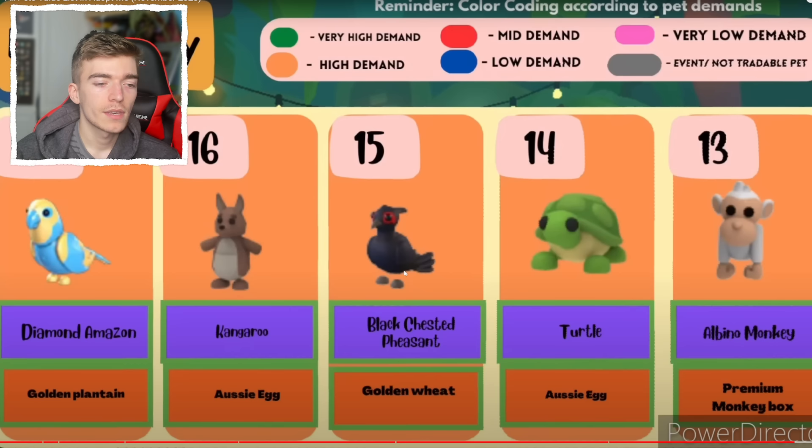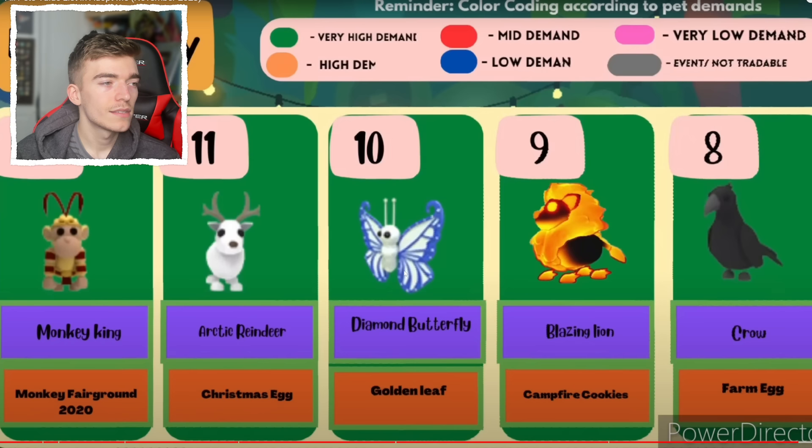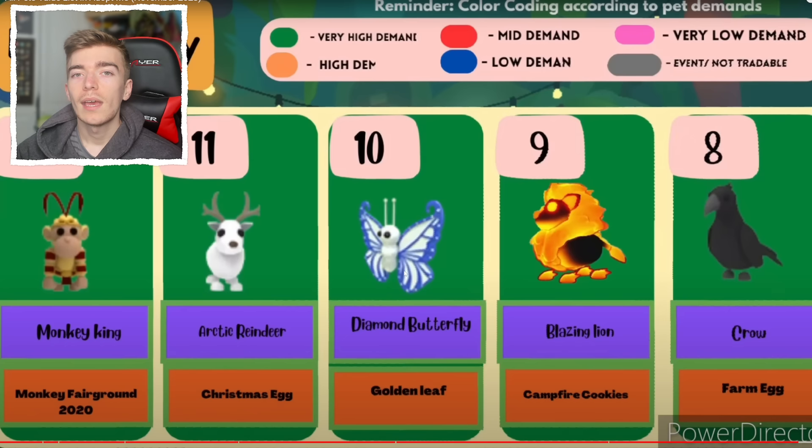Number 12 is a Monkey King — that makes sense. Number 11 is an Arctic Reindeer, another pet that I have Mega Neon. Diamond Butterfly. Number 9 is a Blazing Lion. A lot of people think the Blazing Lion should be number one, but the Blazing Lion is always going to be adoptable — I know the odds are 1 in 10,000, but you can always go and get it.